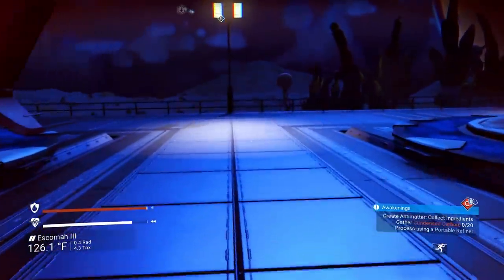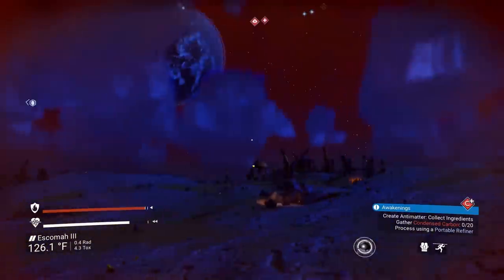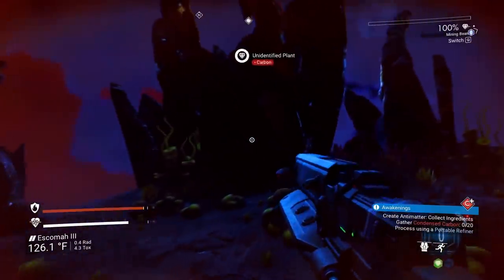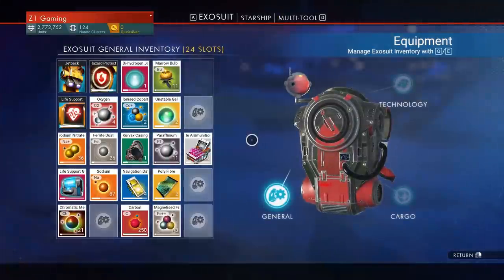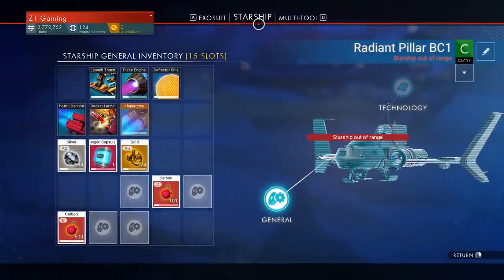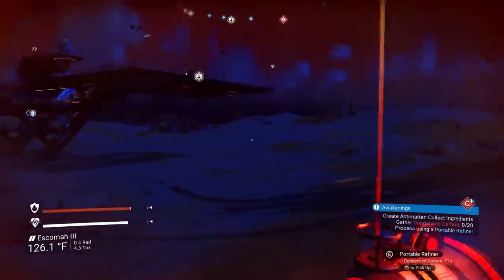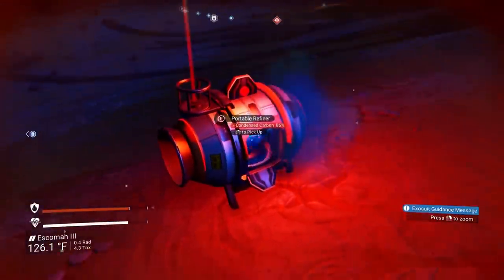We need to gather condensed carbon. A creature is already after me — I didn't even do anything! Unidentified plant — carbon. Condensed carbon is being made. We need to craft anti-matter, requiring chromatic metal. Do I have any copper? There's a copper deposit right there — super close by! There's silver too, that could be handy. We have what we need.